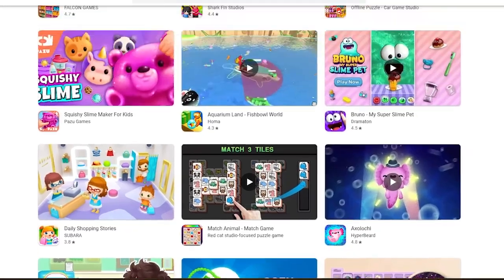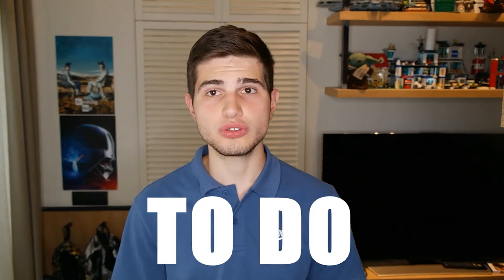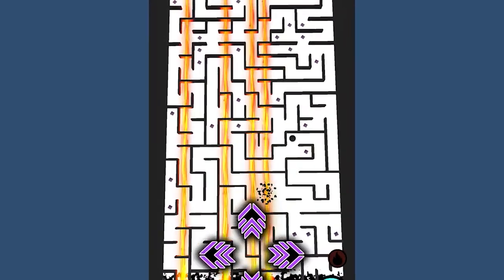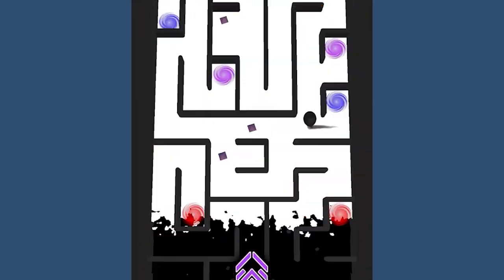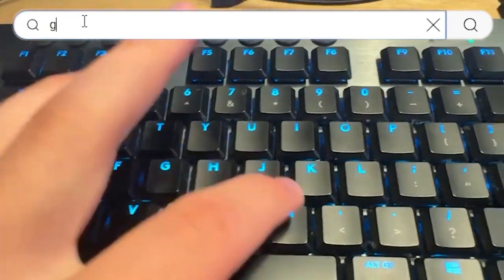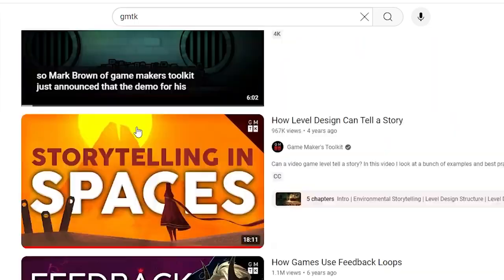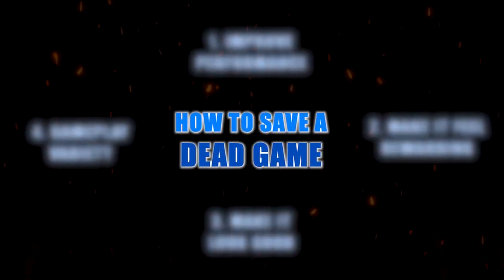My game is dead, and since I don't want it to disappear forever in the sea of irrelevant mobile games, I decided to do something about it. I'm making a fast-paced maze-solving game where you have to escape a deadly abyss that's chasing you. In my last video I added 7 crazy new levels, and now, after a ton of thorough research, I developed a 4-step plan which will save my game.